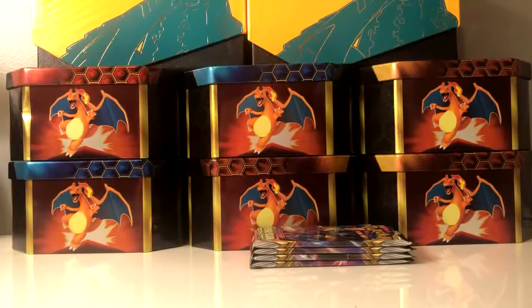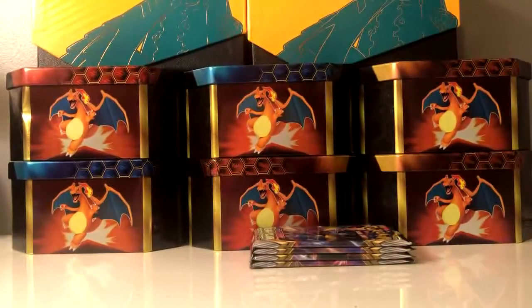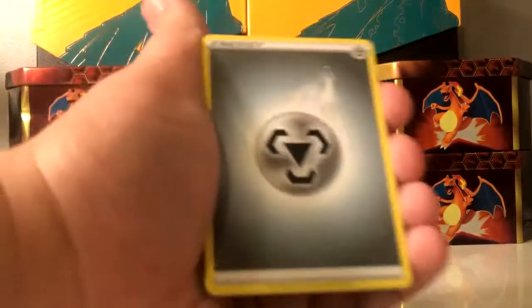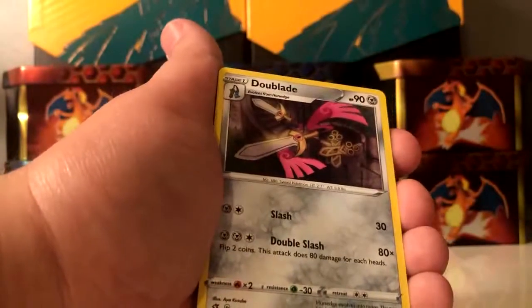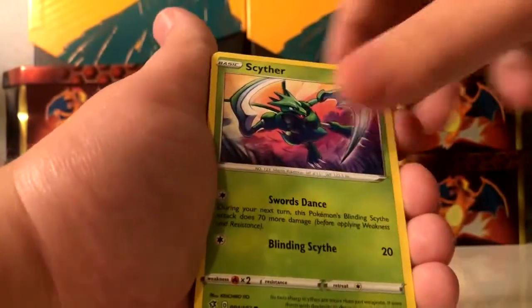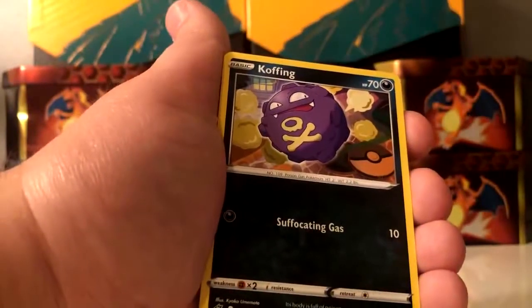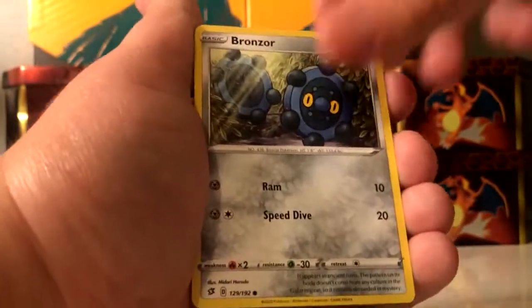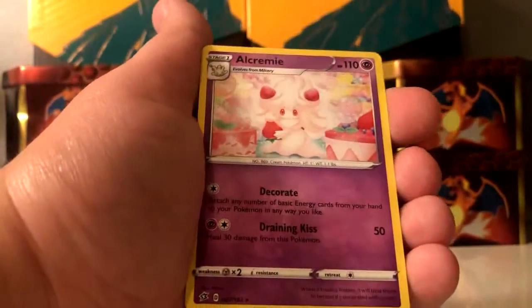Can't wait to see a Grimmsnarl V or V-MAX card — those will be good. I think Grimmsnarl you'll see in the upcoming Darkness Ablaze. Hat Train and hopefully full heal, Training Court, Sableye, Skwovet, Nosepass, Wingull, Koffing, Bronzong — reverse holo of a Charjabug. And Alcremie is the rare.